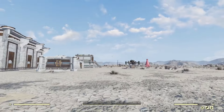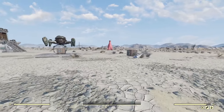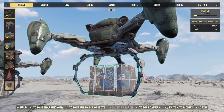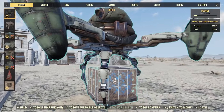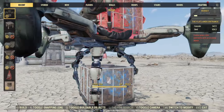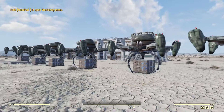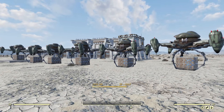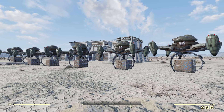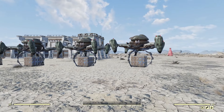One thing that is nice about this vertibot-type entryway is you don't really have a limitation. As you can see, there is no zero of three, which means you can just have an army of them as decorations. Maybe you want to turn this place into an airport, or like a resupply base where you've got your army of cargo drones going in and out of this area.